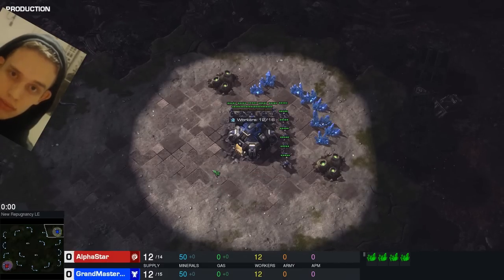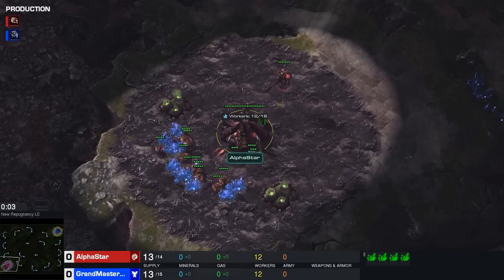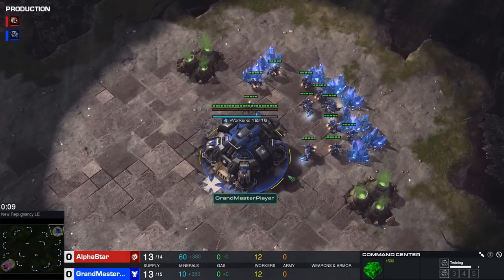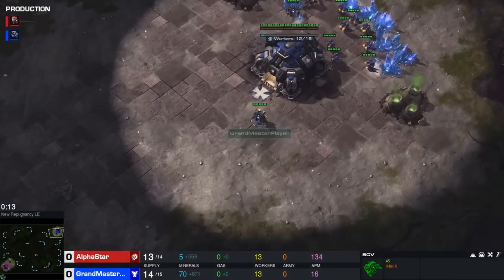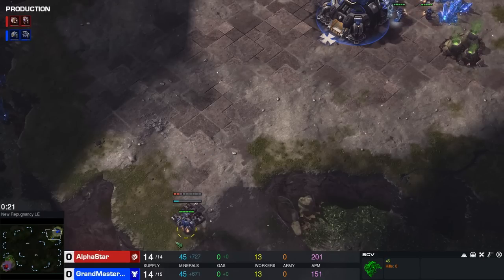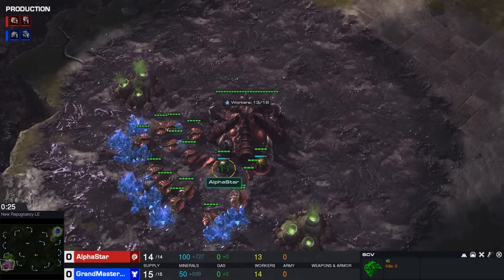Welcome back to a new Alpha Star video. Today we'll look at Alpha Star Zerg in the bottom left corner against a blue Terran Grandmaster player on New Repugnancy LE. Last time we watched an Alpha Star Zerg replay, we saw a quick Roach-Queen push against the Protoss. Let's see if he has similar plans in this ZvT or if he has some other strategies.